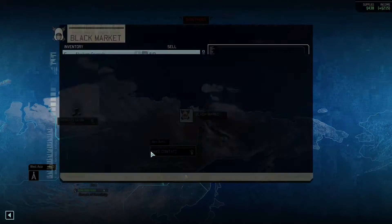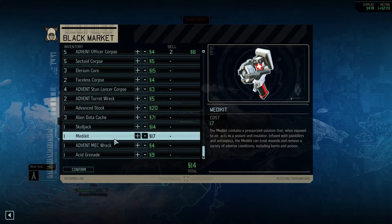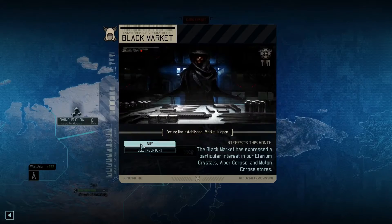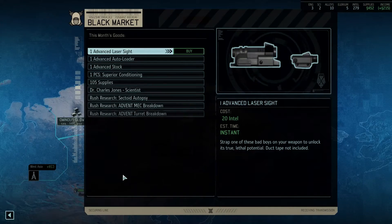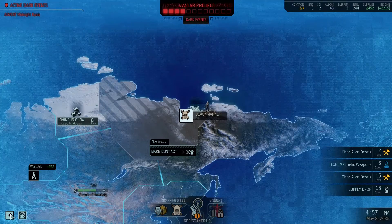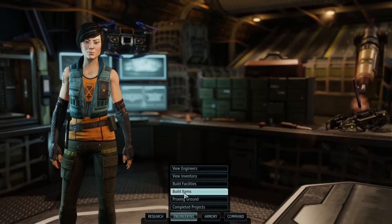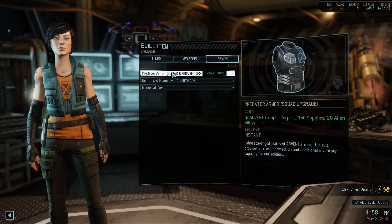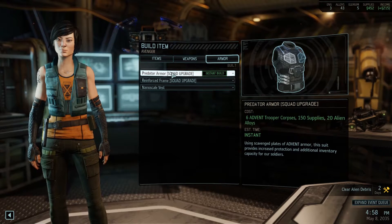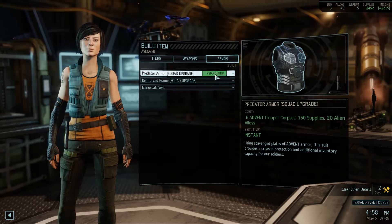Market is opened. Let's see if there's anything we can sell first — there's not much. Let's see what the alloys are going for. 35 intel — that's pretty steep, but I'm gonna buy it either way. I really want to do that upgrade. Back to engineering — armor. It increases protection and I think it gives about four health points and an additional inventory slot. Let's get that upgraded.